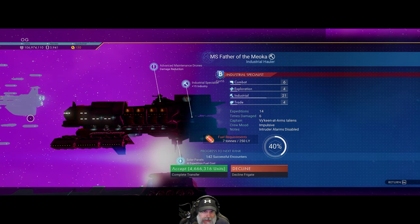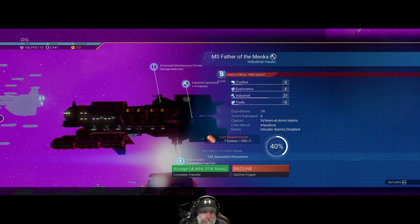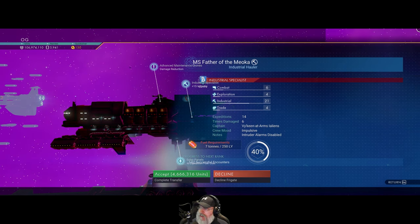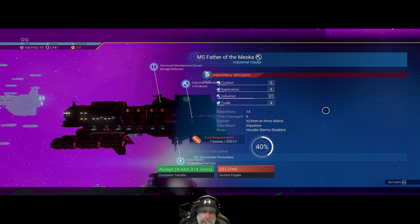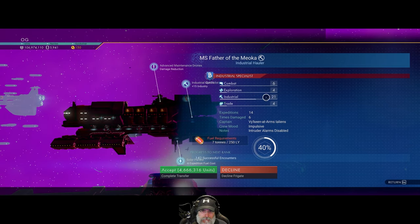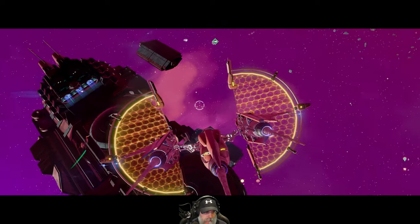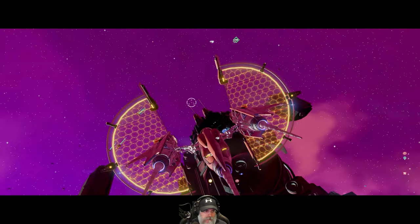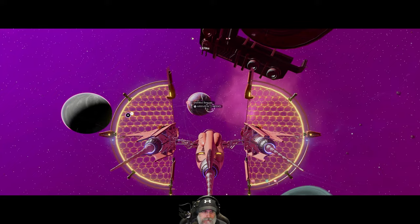This guy has advanced maintenance drones and damage reduction. He's a B-class, but he's already been on 14 expeditions and the guide says anything over six, don't mess with. He does have the right fuel though. Plus it's 4.6 million — that's really expensive. I'd rather get a C-class and pay 1.5 million for it and level it up and make it really, really good in the long run.